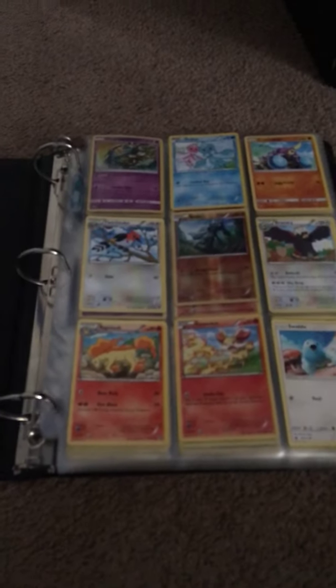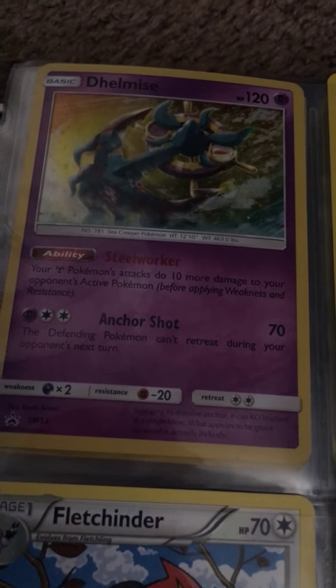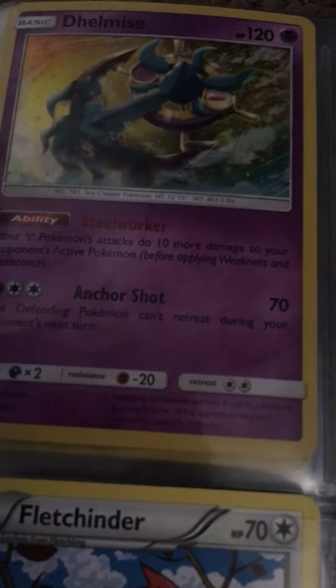First off, we got this guy. He has Steelworker — your Pokemon's attacks do 10 more damage to your opponent's Pokemon before applying weakness and resistance. He also has Anchor Shot, which does 70 damage. The defending Pokemon can't retreat during your opponent's next turn.